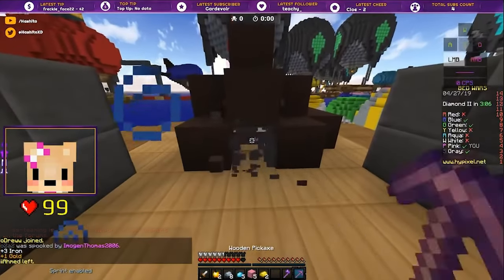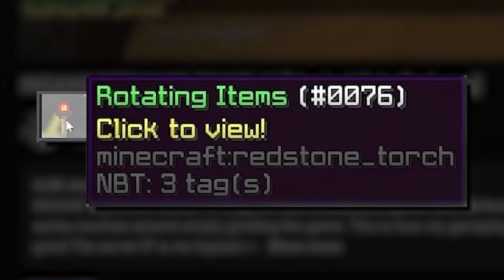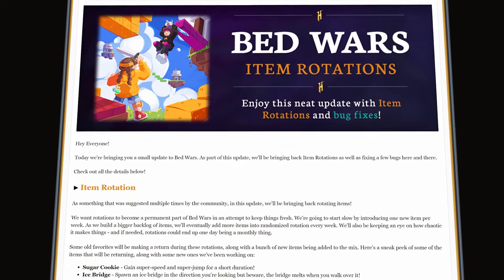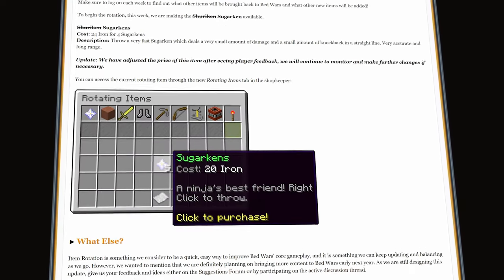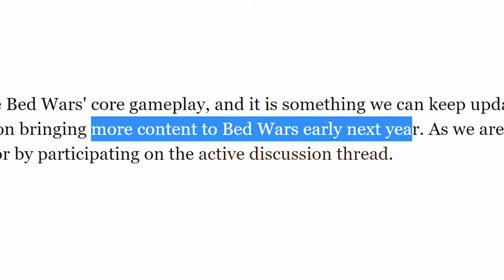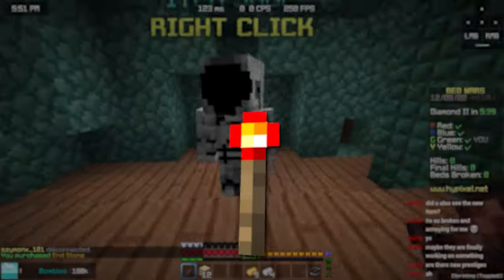There is definitely a nostalgic factor to the update that released today, or about a week ago once this video is out. Because this is not new — Hypixel is bringing back item rotations for Bed Wars. I will show you all the already announced items and share my thoughts on them, as well as talking about the next Bed Wars update planned for early 2023. The update we got so far is just about the item rotations.